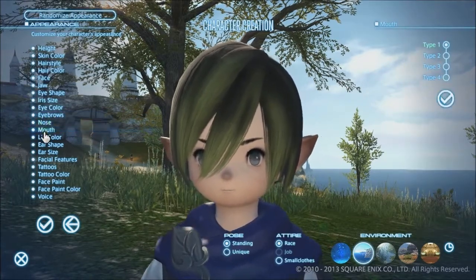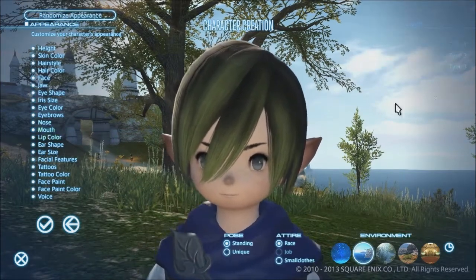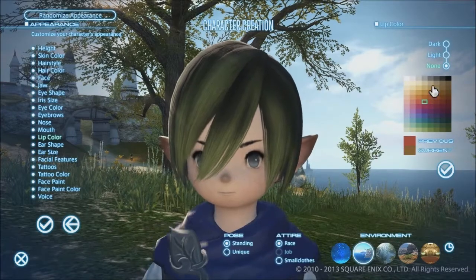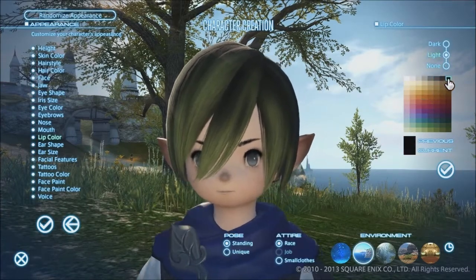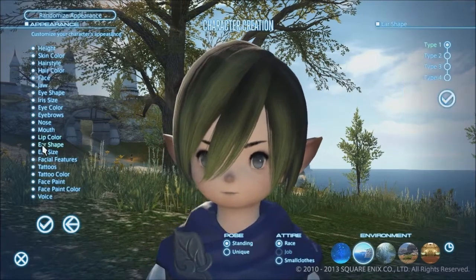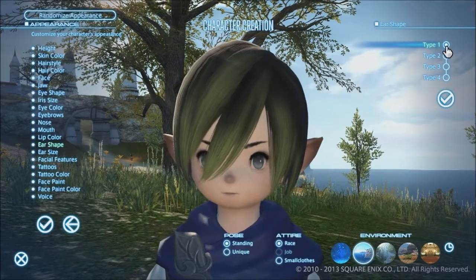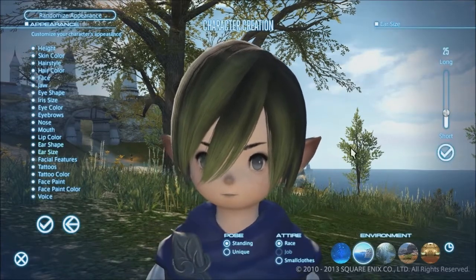The nose — we're going to stick with that. The mouth — I want a little longer mouth there. Lip color — I mean, I guess you could if it was dark. The ear shape — there's four ear shapes, and I like the very pointy ones, so we're going to stick with that.